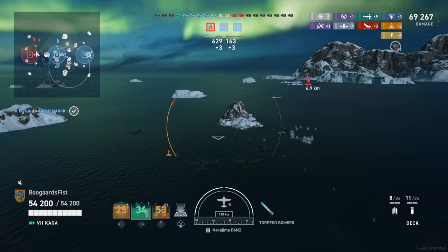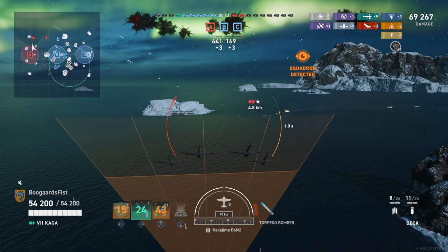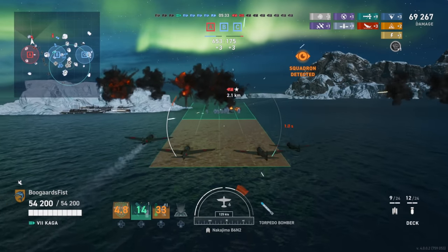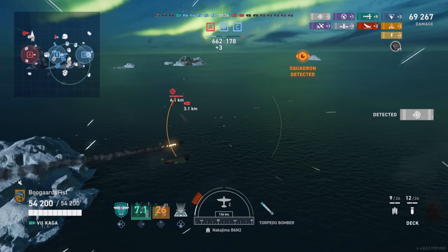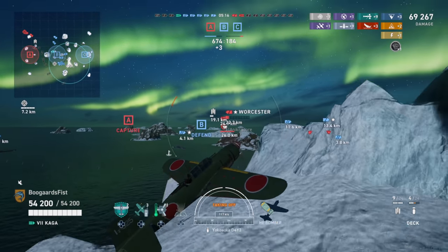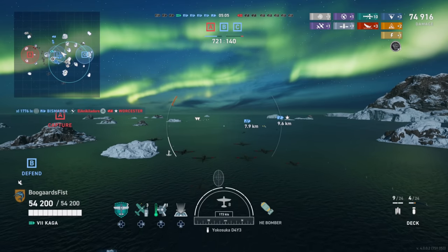Always remember to briefly start your Bureau projects - turn them on for five or ten seconds just to get a few points in. Ship projects don't tend to go away, but shorter duration projects you definitely want to activate. Just get in the habit in case projects leave eventually. Here's an interesting attack on the Alaska - he's going right to left, angling away. We anticipate this and aim to the right of the ship, because experienced players expect you to aim on the course indicator and do a hard turn.